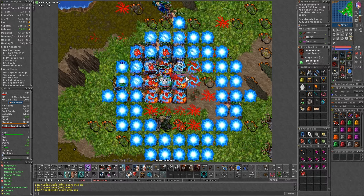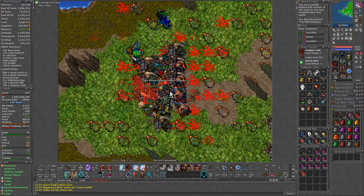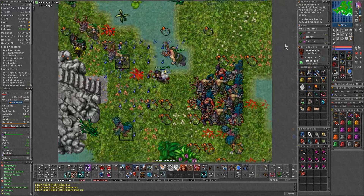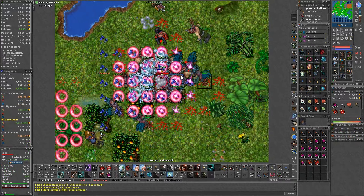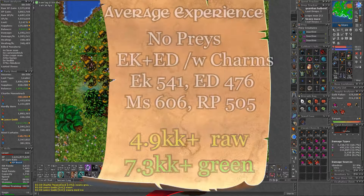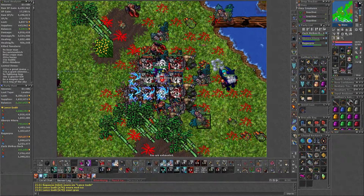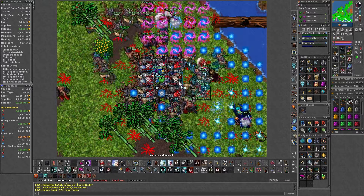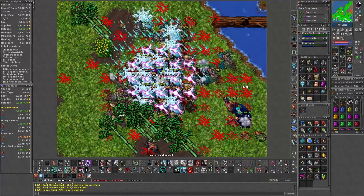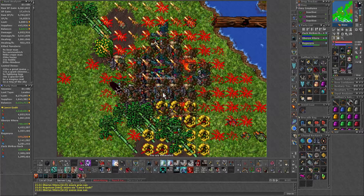Hunting like this at low level 500s with charms on the main three creatures, we were doing around 4.3kk raw exp with somewhere around 500–600k profit per player per hour, which is a pretty high number for team hunts of this level range. Additionally, the spawn still has room to improve — about 130 levels higher, on average we were doing close to 5kk raw, not fully charmed, and close to 750k profit per person. During an even more recent hunt where the paladin didn't have charms but we were on average level 650, exp got up to 5.7kk raw, and profit should be around 800k per person without double loot events. It is quite a decent spawn for a variety of level ranges.